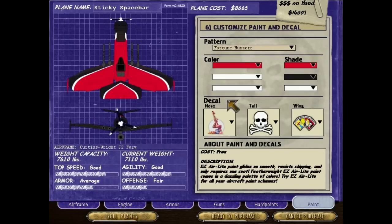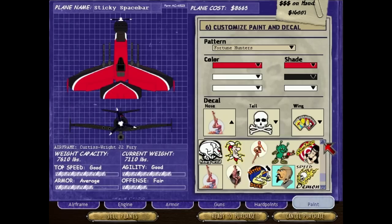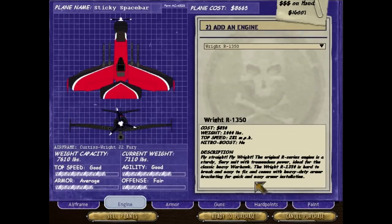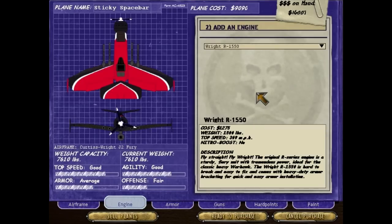For paint, Fortune Hunters looks pretty good. Tail — pirate guy — no, where's my dog? Devastating air biscuits, much better. Armor looks pretty good: 25, 25, 20, 20. By dropping that hard point, we're able to bump this up to the third tier engine. Check that out — capacity 7610, current weight 7610. Perfect.